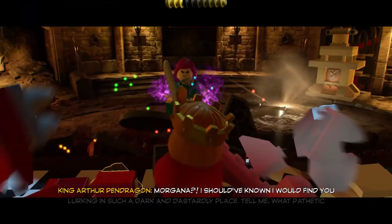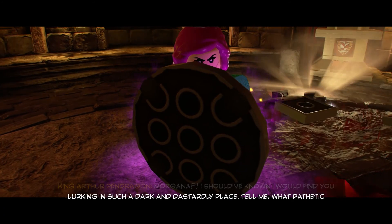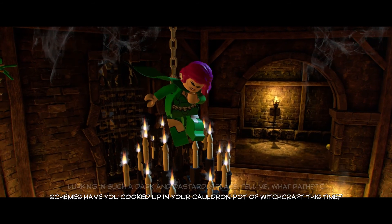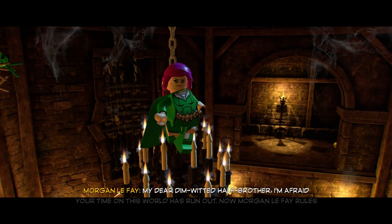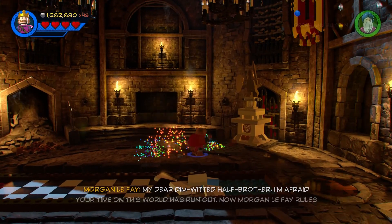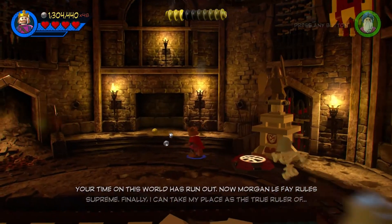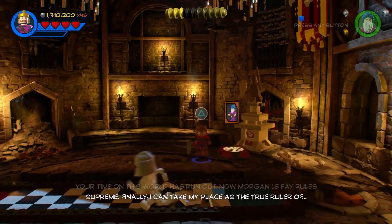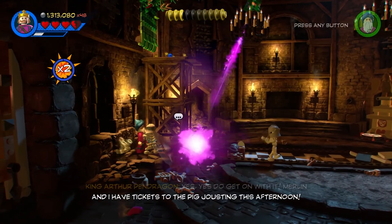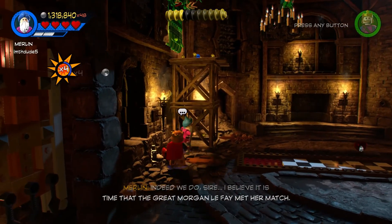Morgana! I should have known I would find you lurking in such a dark and dastardly place. Tell me, what pathetic schemes have you cooked up in your cauldron pot of witchcraft this time? My dear dim-witted half-brother, I'm afraid your time on this world has run out. Now, Morgan Le Fay rules supreme. Finally, I can take my place as the true ruler of... Yes, yes, do get on with this. Merlin and I have tickets to the pig jousting this afternoon. Like, I have no time for your nonsense, Morgana. Let's get on with this.